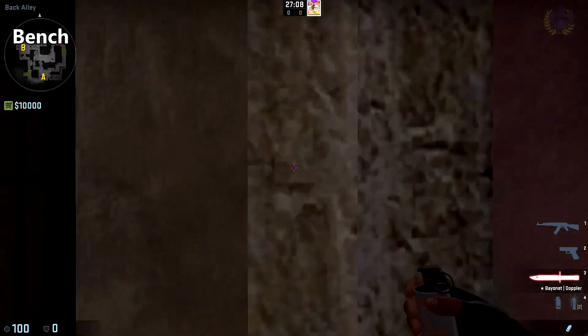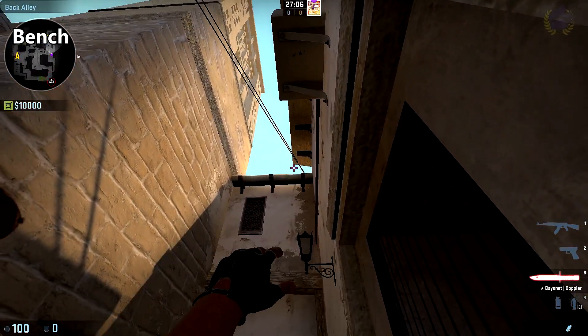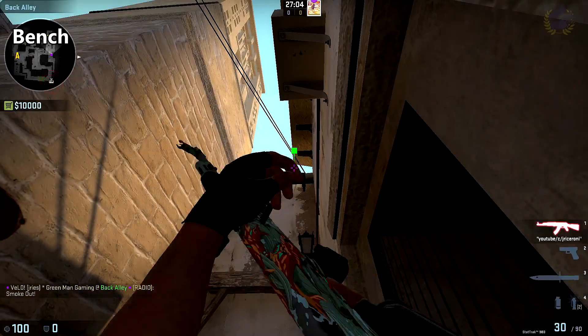To smoke off bench, come along the door frame right here, place your crosshair between the two roofs, and throw.